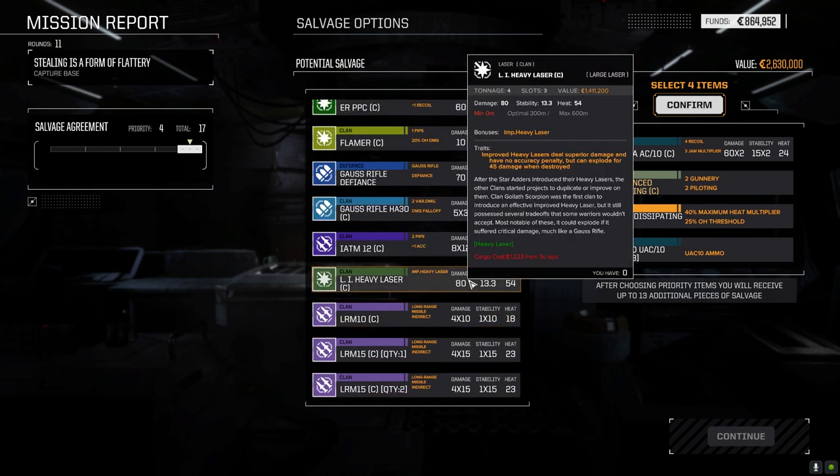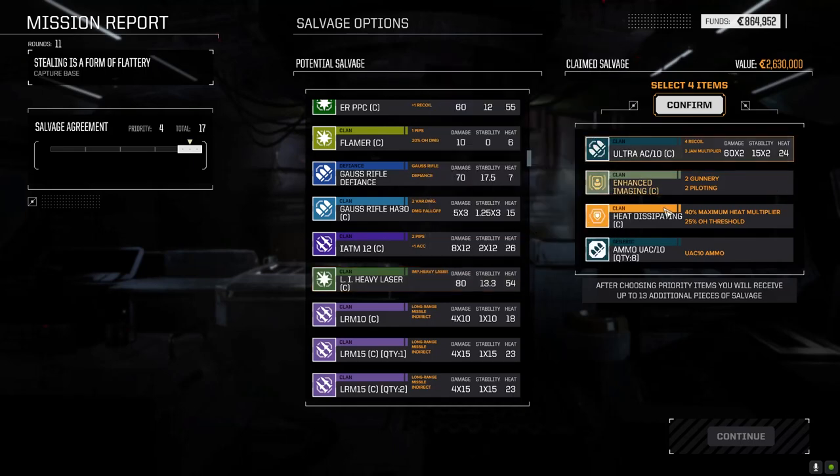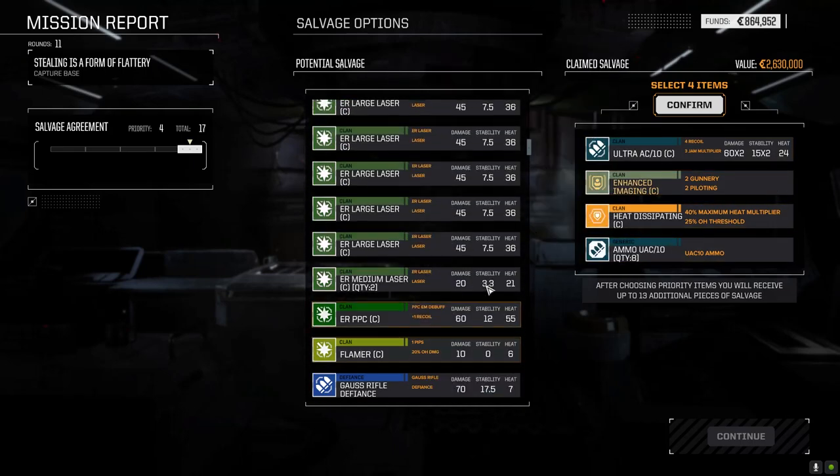Large Improved Heavy Laser too, right? In the last playthrough I really didn't like these so much, but if you look at the stats now - originally they had damage fall off, now they don't. It's like you're doing more damage than a PPC at 4 tons for 54 heat, and the range is slightly lower than a normal PPC. How can you say no to that? Anyway, this is probably the best route - these are immediate things we can use.